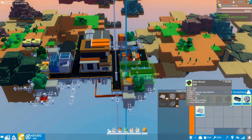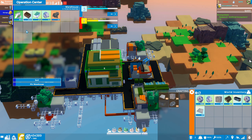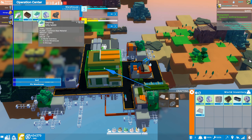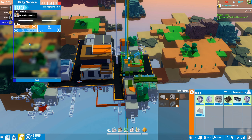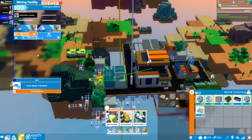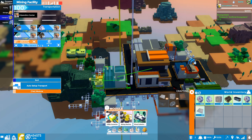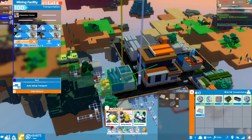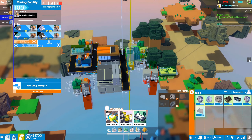Let's check our general inventory and the operation center. I see saplings coming in — I think those are still from the rice farm. I'm curious about wood. We may need to set up auto transport again to route the wood. Let's click it — boom. Now saplings and wood will get delivered to the operation center. We're slowly starting to automate things so we don't have to hand-harvest wood or saplings. Next we may want to set up another mining facility near a coal deposit to keep the power plant fully fueled.